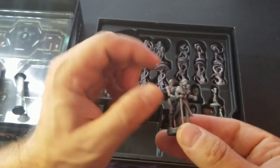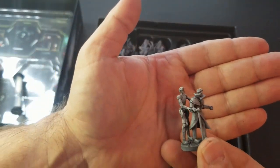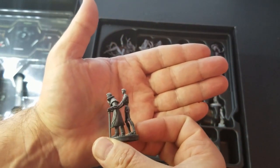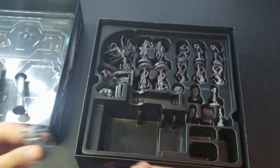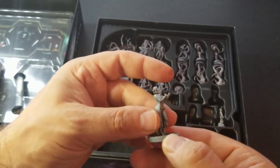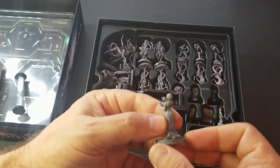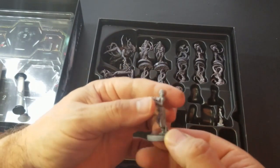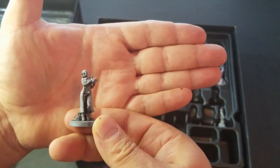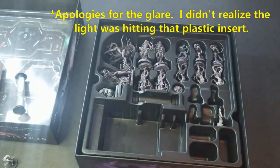We have the CEO — the ailing CEO and his droid, which I guess is helping him walk. Pretty nice. I'm not sure, is this the psychologist here? I would assume. Pretty nice. Let me see if we can focus in on her a little bit. Really nice sculpts on these.